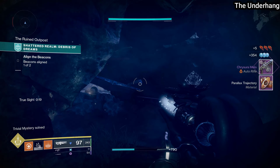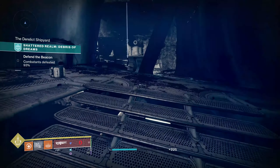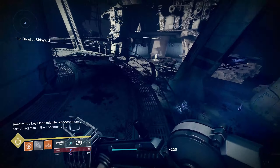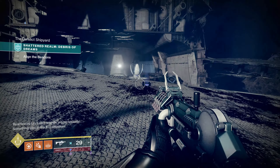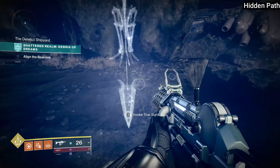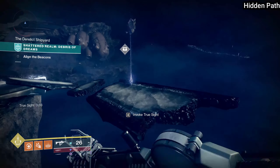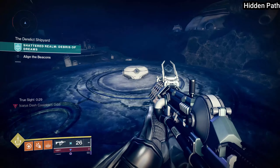When you've reached this point, continue on to the second beacon, clear out all of the enemies, and this will activate the next set of totems allowing you to get the next set of chests. From here, go through the door you had to go through to reach the second beacon. There's going to be a True Sight totem right on the other side of it — follow this very simple path to get the Hidden Path chest.